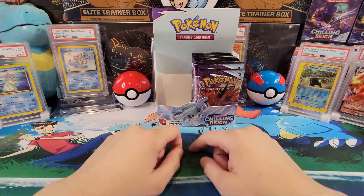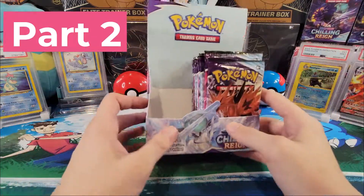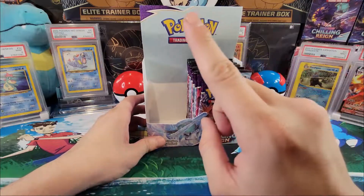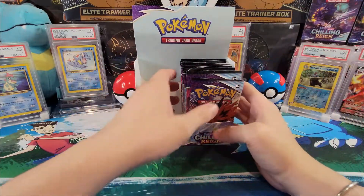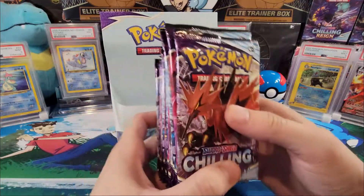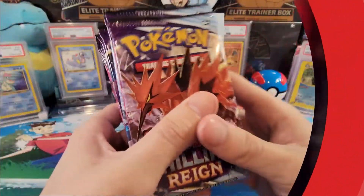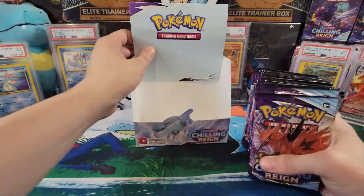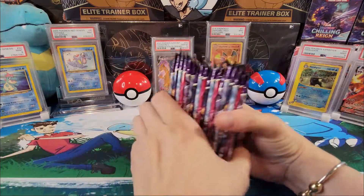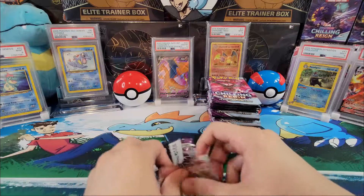Hello my fellow Pokemon trainers, we're back for another unboxing video. If you're new here, welcome to my channel, my name is Cesar. Today is part two of the booster box opening. If you haven't seen part one where I opened the left side, I'll put the link right here — go check it out because the pulls on the left side were amazing. Here we go, let's see what we get on the right side. Here it is, guys — 18 packs for the right side.